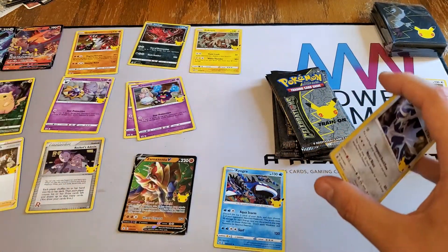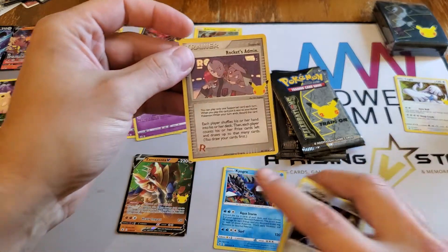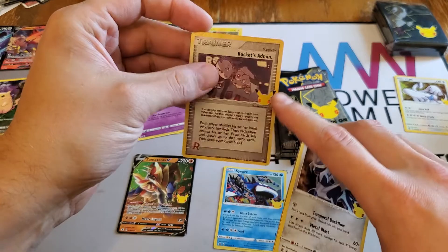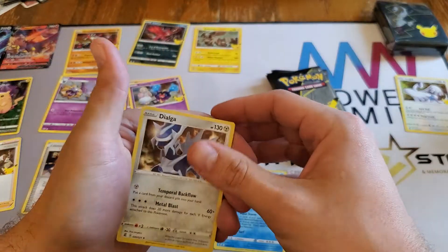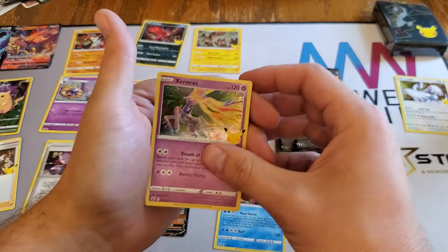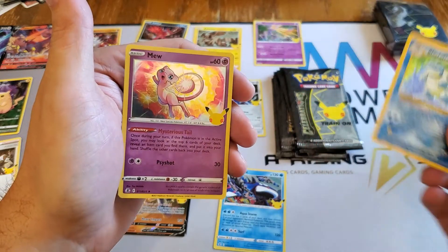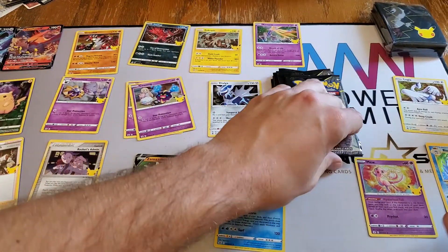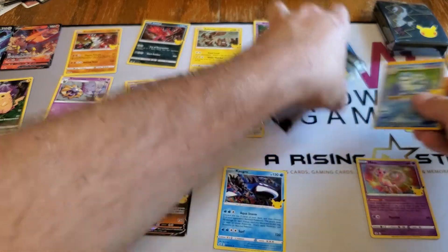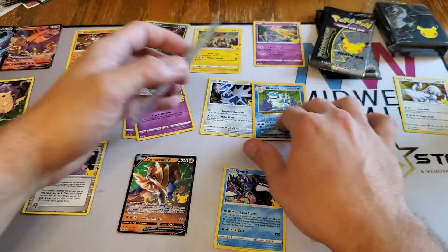Something like this - basically a reprint with the special finish and the Celebrations logo. We got Dialga, Xerneas, Blastoise - there we go, we have ourselves one of the big three - and Mew! I can dig it. We do have one of the big three - can we find the Charizard?